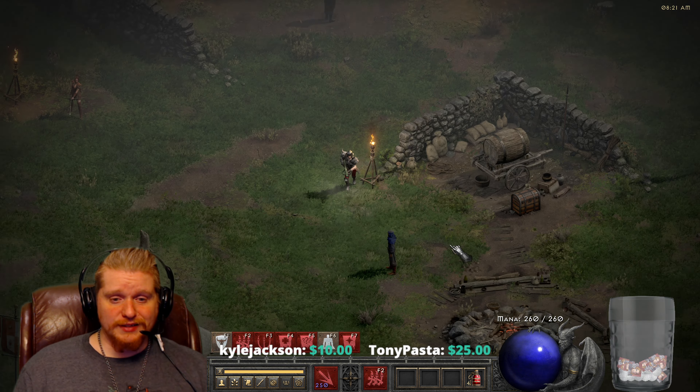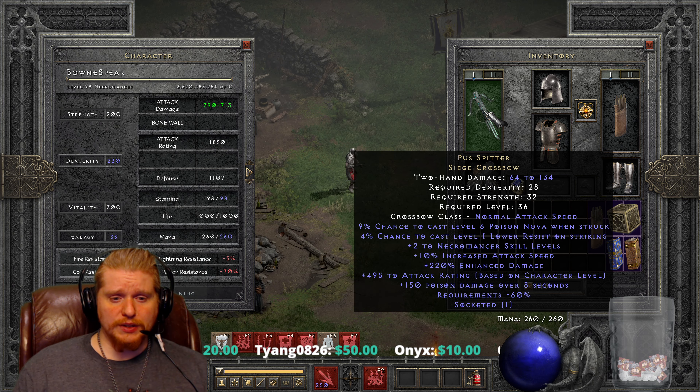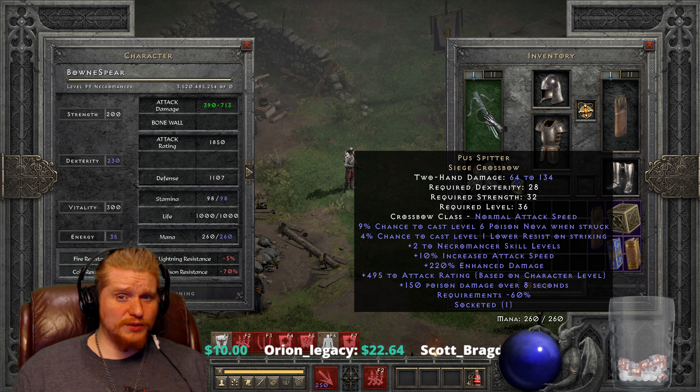Now, bows do not come in ethereal form, so I have nothing else besides this item here. We are going to upgrade it later to see what it would upgrade to. Right off the bat, you see that it has 64 to 134 physical damage, which isn't really very high. Since it's directed at a Necromancer, you're not going to have any skills to boost that physical damage. We also have a relatively slow attack speed, which is pretty bad. Even with the 10% IAS on the item, it only goes up to normal attack speed on a Necromancer — Necromancer actually has kind of a bow penalty.